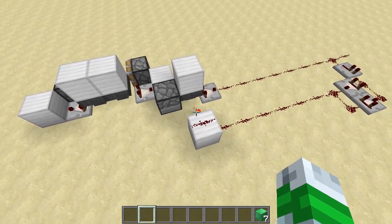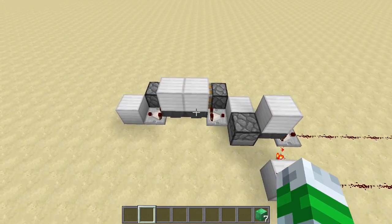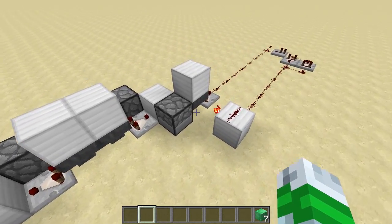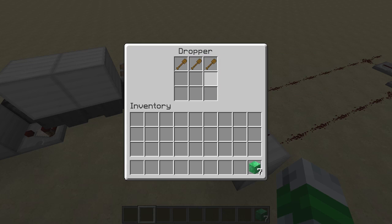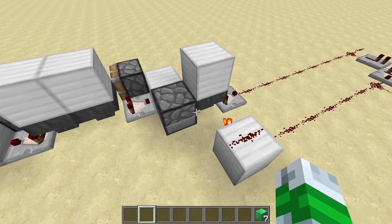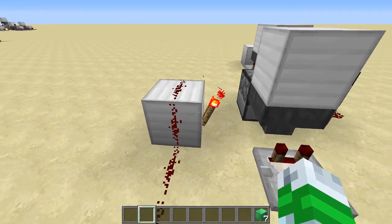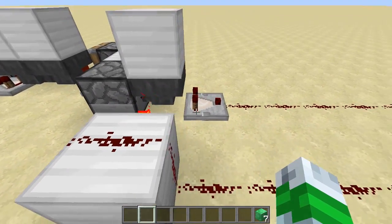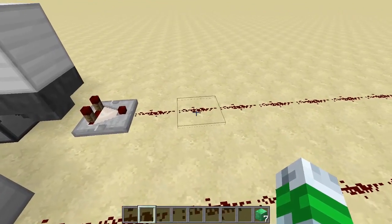The principles behind this thing are pretty simple, so I'd be surprised if this isn't already in use all over the place. Basically you've got a dropper with unstackable items in it shooting into a hopper which is aimed back into the dropper. The hopper is locked, so every time it gets another unstackable item it increases the signal strength coming out of the comparator by three.